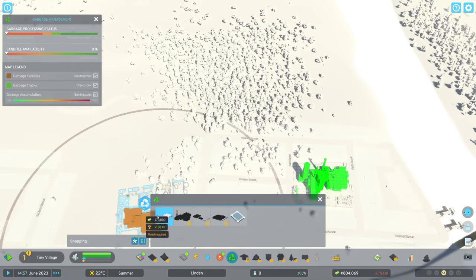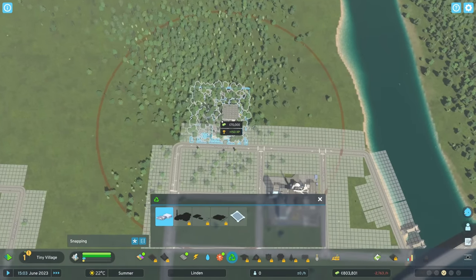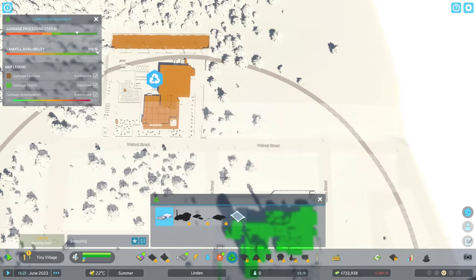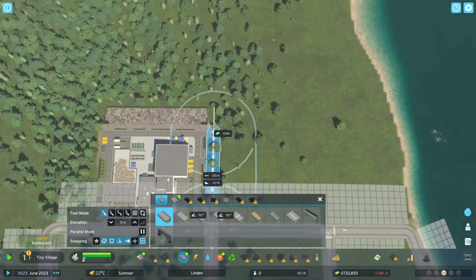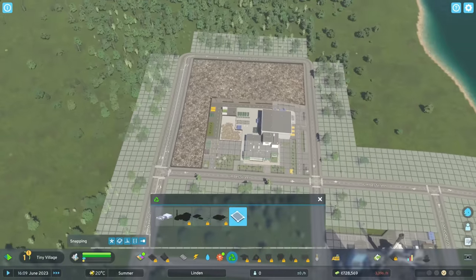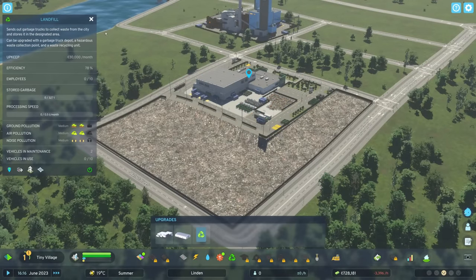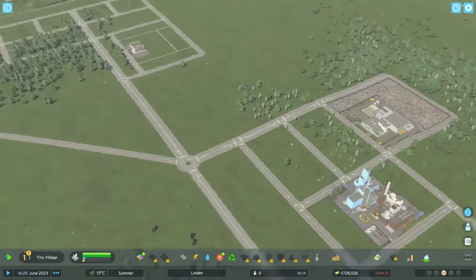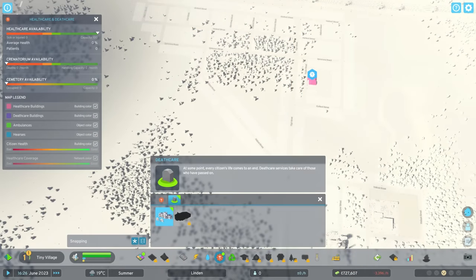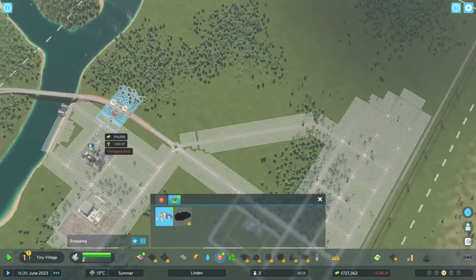I need to be careful with the landfill site — I need to not put this thing right next to all of my water. So I'm going to put it right here, bringing a little section of road just back like this, about 224 meters. It's essentially turning a city block into a landfill. Not the most glamorous thing in the world, but it gives us pretty good capacity.